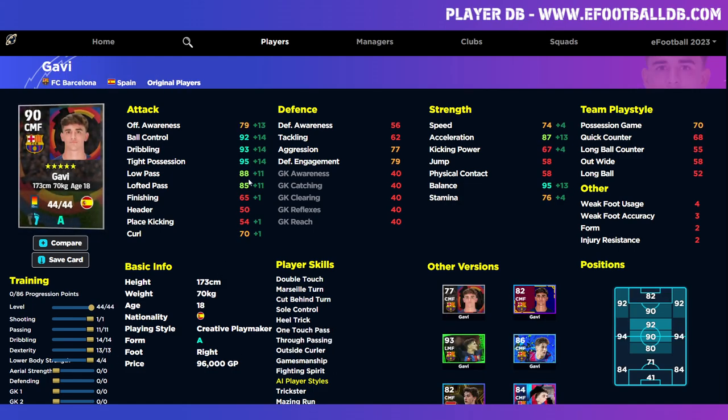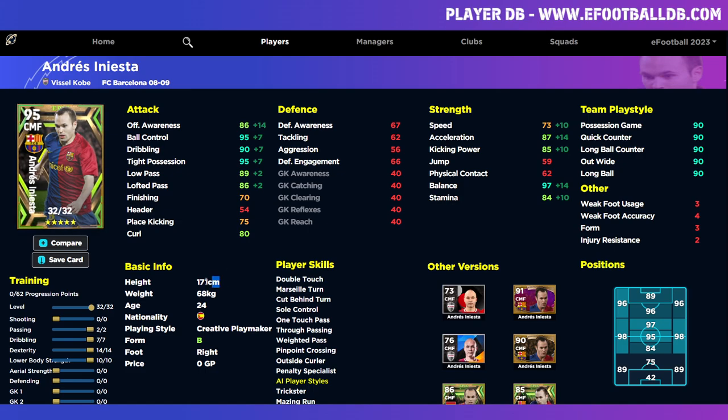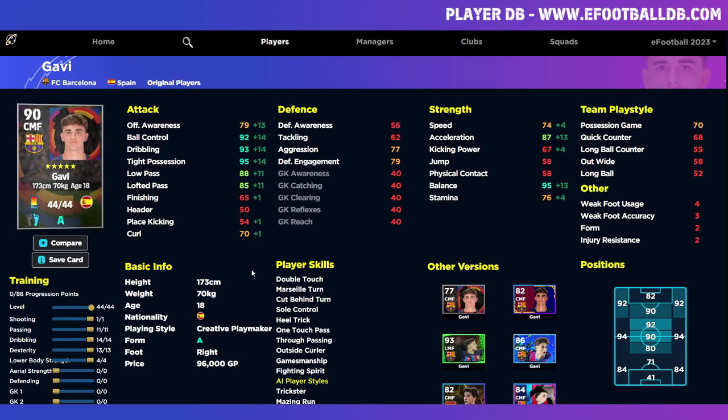Ball control, dribbling, and tight possession are very close: 95, 90, 95 for Iniesta versus 92, 93, 95 for Gavi. Passing is 88 and 85 for Iniesta versus 89 and 86 for Gavi. If you're free-to-play with 100,000 GP this week with a form boost, you will not get a better alternative to Iniesta than Gavi. Pedri also falls into this category, but I think Gavi stacks up better with player skills, movement, and handling. Iniesta is 171cm at 68kg and Gavi is 173cm at 70kg — extremely similar players overall.